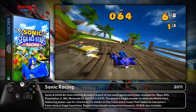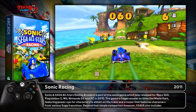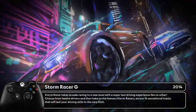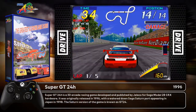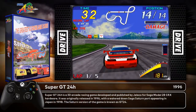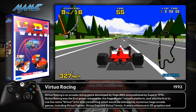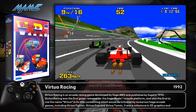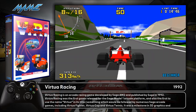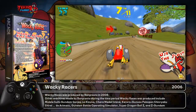Sonic Racing, 2011. SEGA All Stars Racing, Storm Racer G 2014 — there's a lot on this build. SEGA Super GT 24-hour on Sega Model 2. Virtual Racing on MAME — look at those graphics! I think they also made this game for the Sega 32X. Wacky Racers, 2006.